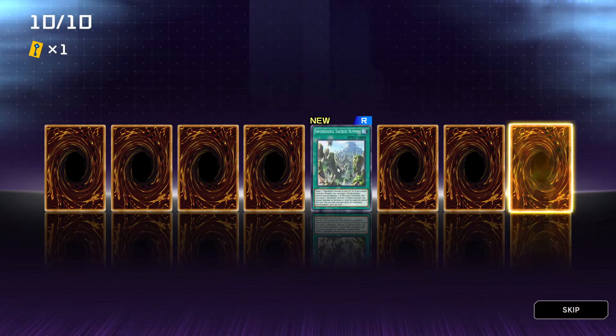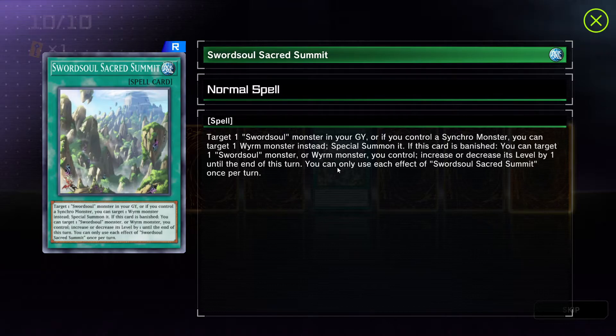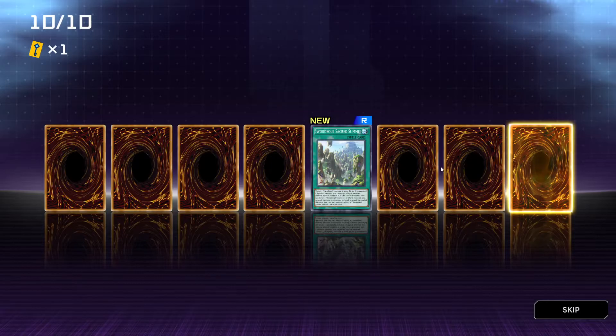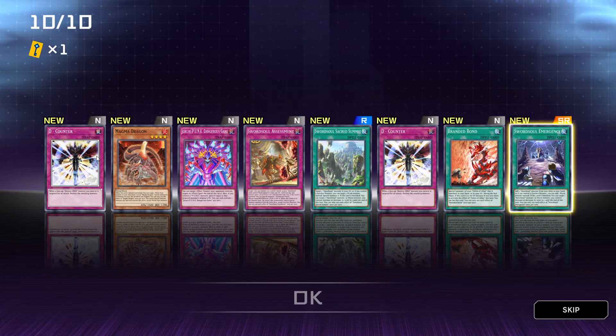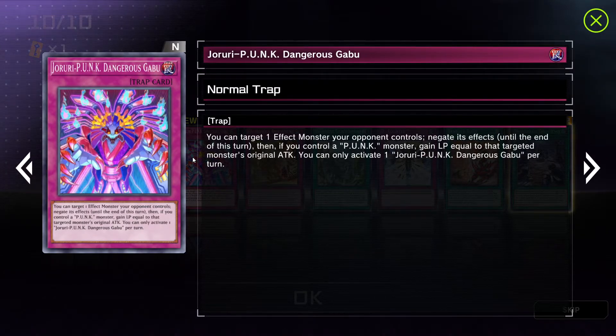And the last pack. Sword Soul Sacred Summit — say that ten times fast. Normal spell: target one Sword Soul monster in your graveyard, or if you control a synchro monster you can target one worm monster instead; special summon it, then this card is banished. You can target one Sword Soul monster or worm monster you control and increase or decrease its level by one until end of turn. You can only use each effect of Sword Soul Sacred Summit once per turn. And D Counter — Branded Bond, got this already. Now I clicked on the wrong field — why is this blinking? The other D Counter is Magma Dragon. This one I think is new: Joruri Punk Dangerous Gabu — normal trap. You can target one effect monster your opponent controls and negate its effect until the end of this turn. Then if you control a punk monster, gain LP equal to that targeted monster's original attack. You can only activate one Joruri Punk Dangerous Gabu per turn.